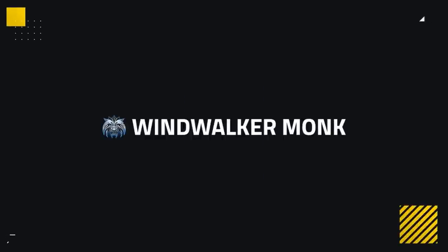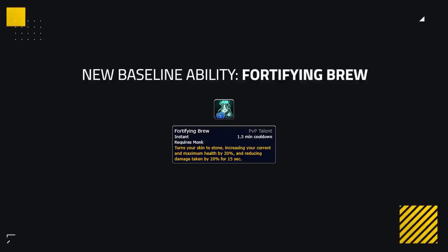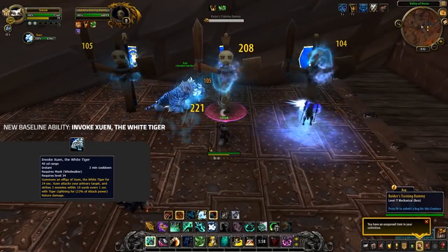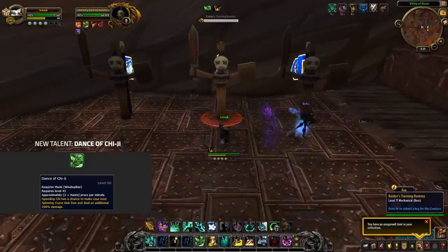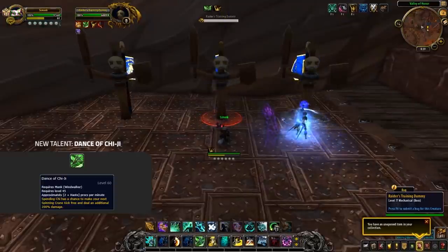Spec wise, Windwalkers can now make use of two-handed weapons, although they're unable to use Fist of Fury when doing so, so I can't see it being used in PvP. Additionally, Windwalkers will no longer have to waste a PvP talent to gain their Fortify and Brew, which is now made baseline. Invoke Zuen, previously a talent, is now also made baseline, and in its place a previous Azerite trait, Dance of Chi Ji — giving your Spinning Crane Kick a chance to be instant and deal an additional 200% damage when using Chi.